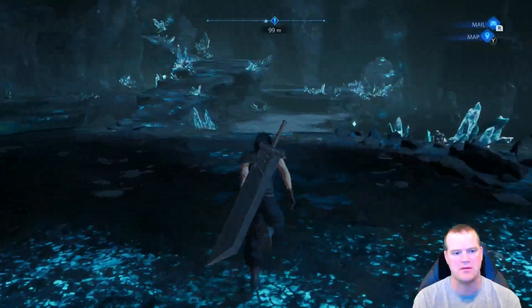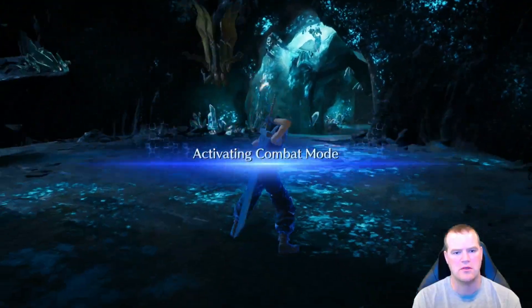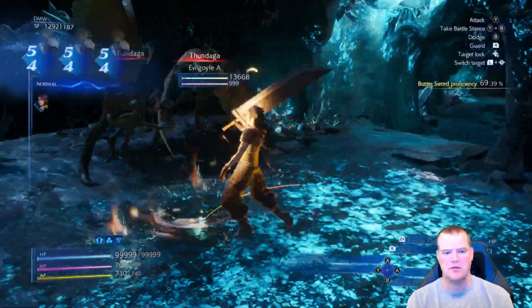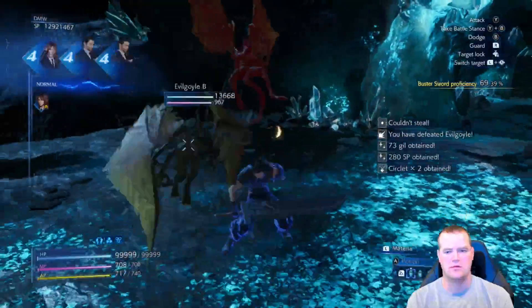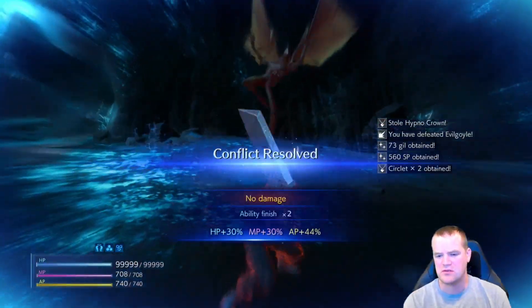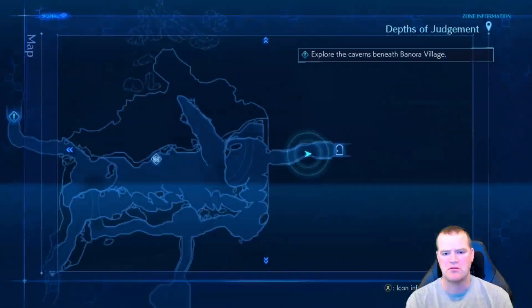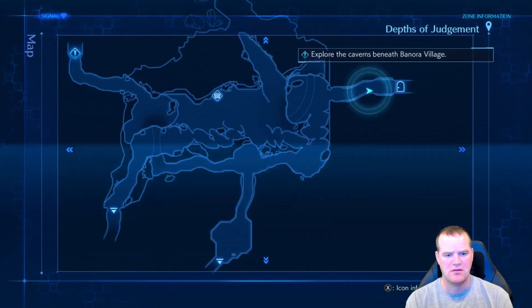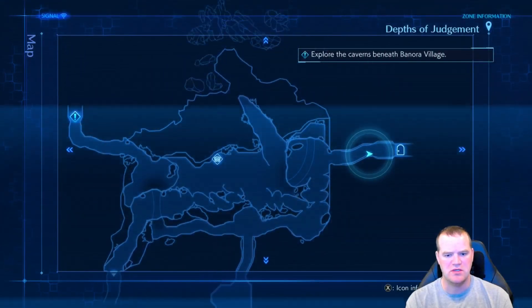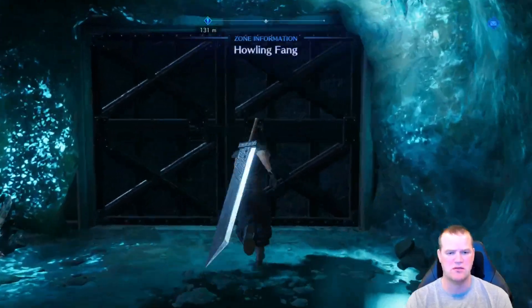Anything up here? Activating combat mode. We have some circlets times two. I don't want to progress, but maybe we need to go in here to get some more materia. We have quite a few places we can go. Howling Fang — might as well. See if there's materia down here.